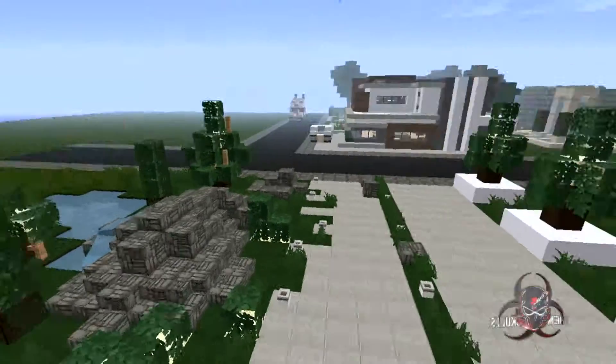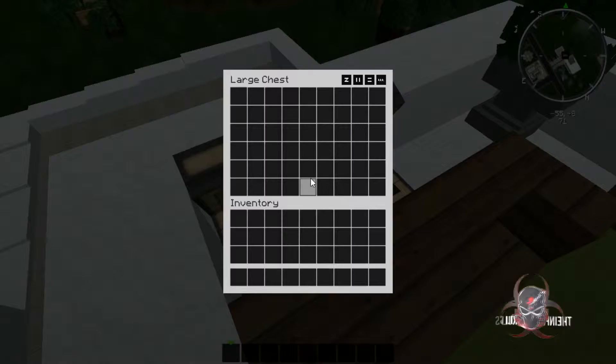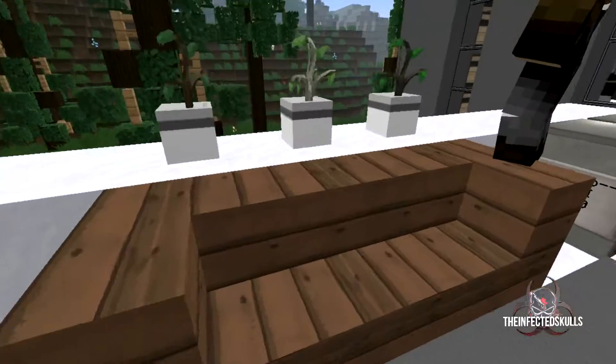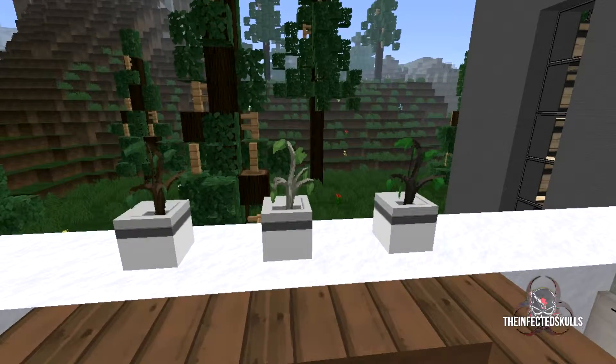And of course some custom trees around this house — I really like them, they're pretty cool. Storage areas and flower pots with those saplings — really nice.